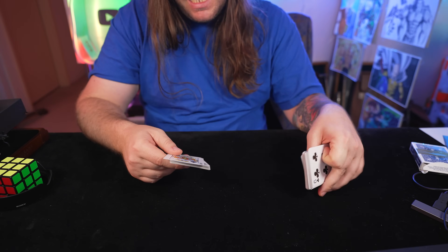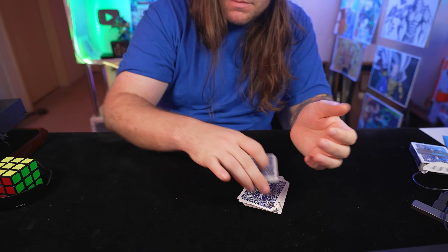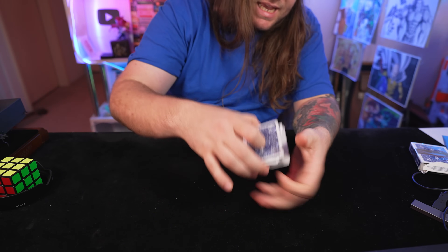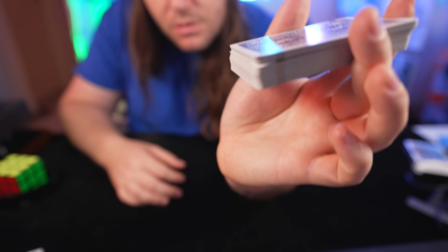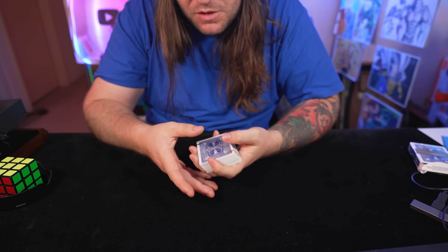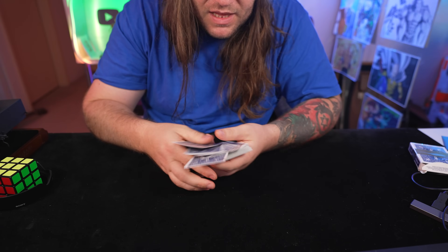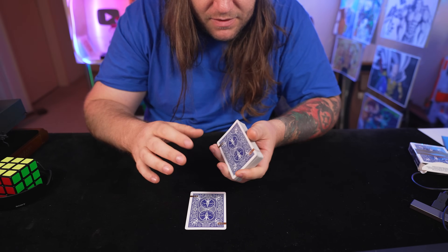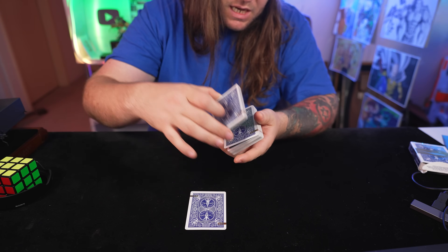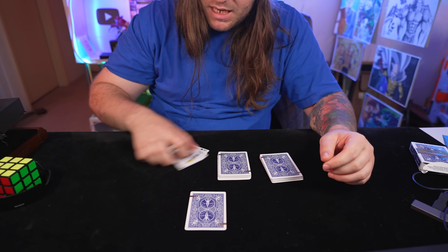It doesn't have to be spades but it does have to be the same suit. Another thing I recommend is that with the king — the one that's gonna be on the bottom of that stack — you put a small bend in the corner like this. That way when it's sitting on top of the deck you can see there's a natural gap there, so you'll know where to pick up the cards. When you offer your spectator a card, spread those top thirteen cards — all of the same suit — and offer them one. Whatever they pick, it is a free choice. Because of the natural break from the little bend, pick all those cards up in one chunk — that's one cut, two cuts, three cuts. Now just remember where all your spades are.